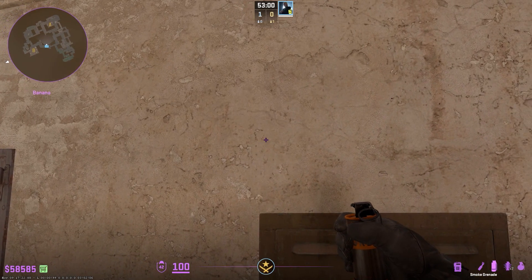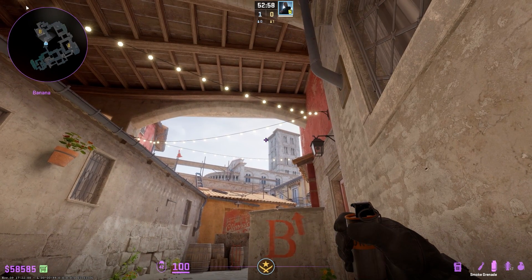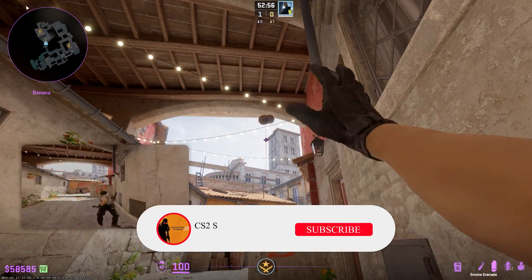Four best smokes for B-Sight on Inferno. Number 1: This smoke will cover CT and boost.